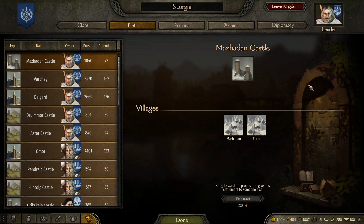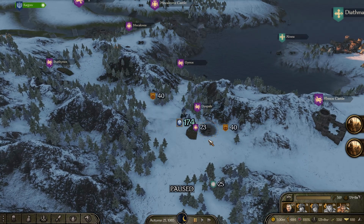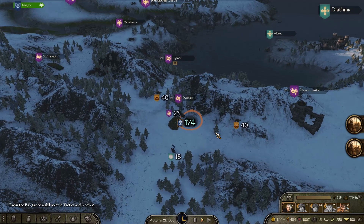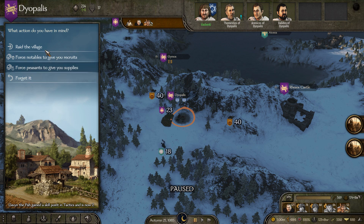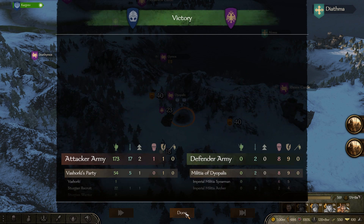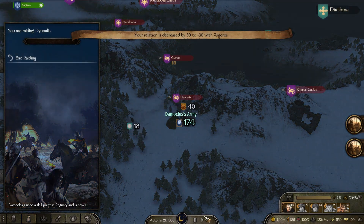Then we can announce the war to them. The way we announce or start the war as a vassal is to go to a village of that faction and start the raid. We take a hostile action on the village and then we raid it. After we raid the village, they should become our enemy, as this is a declaration of war.